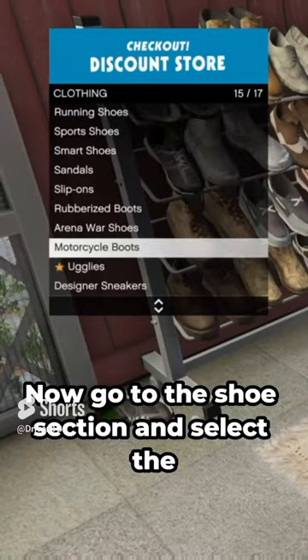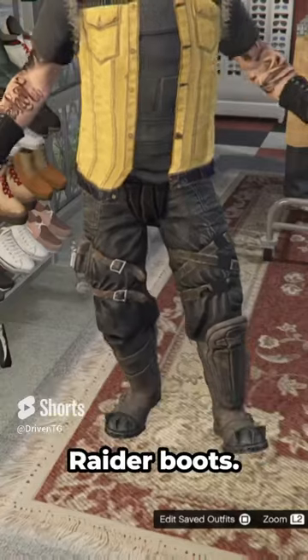Now go to the Shoe section and select the Arena War boots and choose the dark brown Raider boots.